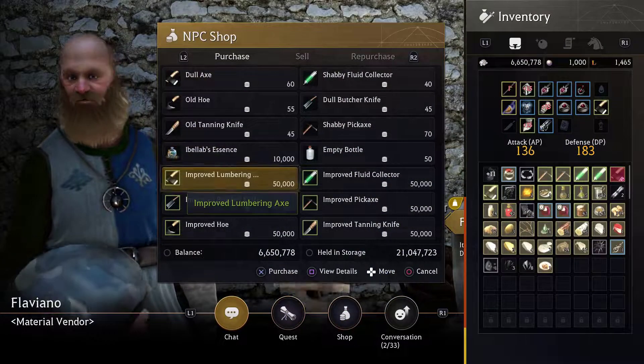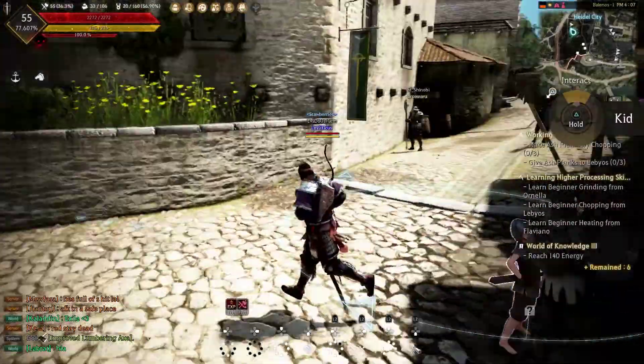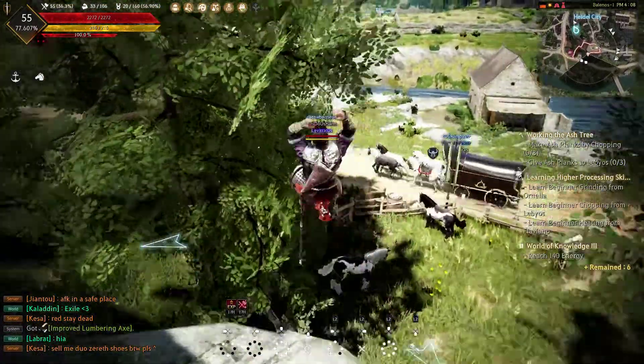Go ahead and buy an axe from the material vendor and use it to chop down the wood. Additionally, the material dealer is the one that gives you the quest for heating, so while you're there you can pick up that quest or pick it up later after you finish Labios. Ash trees are literally all over the city of Heidel — if you jump off the wall, there's one right here.